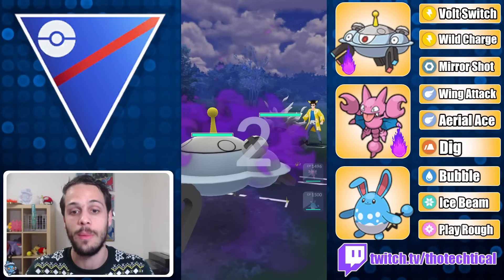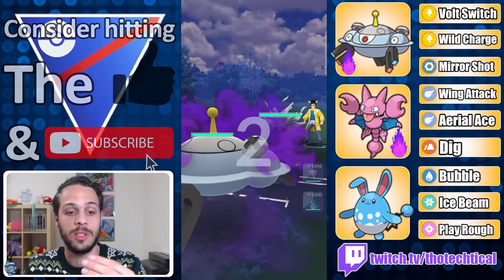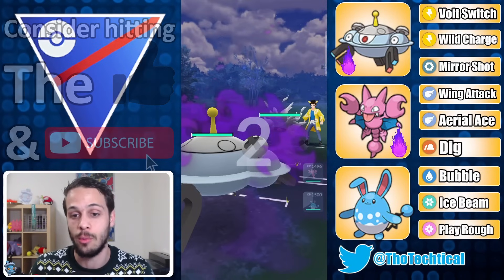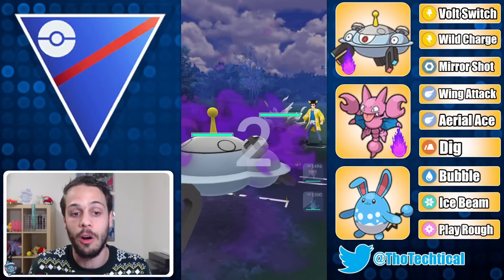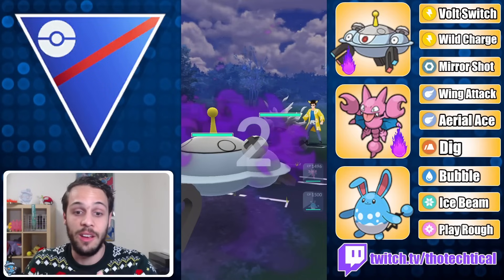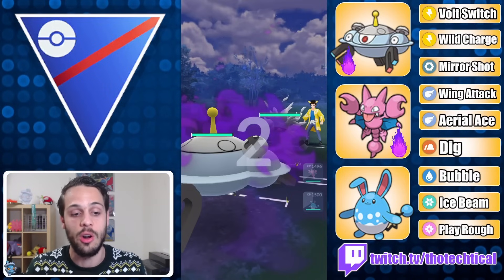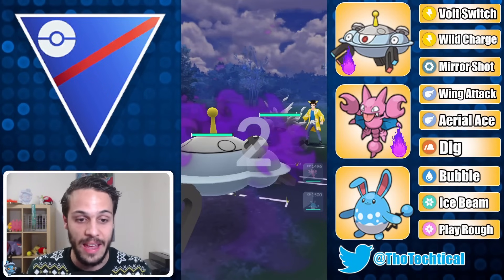Shadow Magnezone and Azumarill form a great core, as Shadow Magnezone really has to worry about Ground, Fighting, and Fire types, which Azumarill covers perfectly. Shadow Glygar is an extremely flexible pivot in the current meta. There are hard counters to Glygar, but the most common one is Skarmory — and if they switch it into Glygar, you can just farm it down with Magnezone afterwards. Magnezone with energy is extremely dangerous.